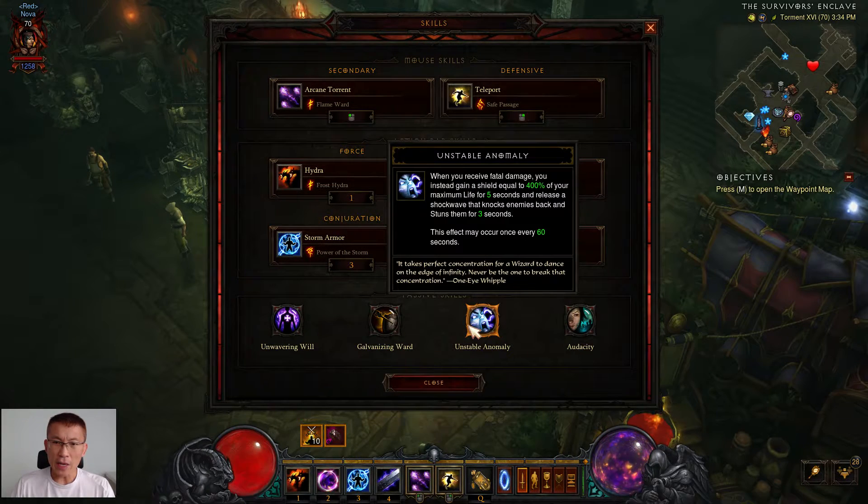Unstable Anomaly is like any other build out there — it's extra insurance. If the character receives fatal damage, it prevents the death, and then for the next minute you try not to do anything that gets you killed. That's pretty cool.